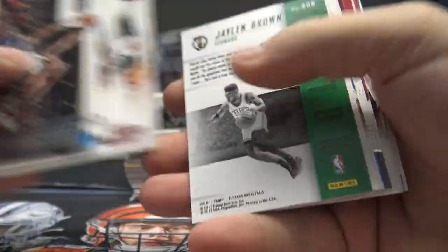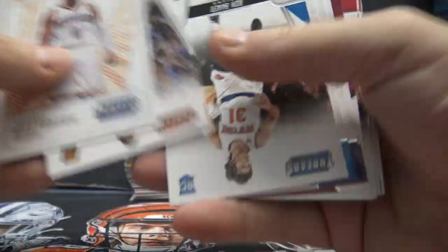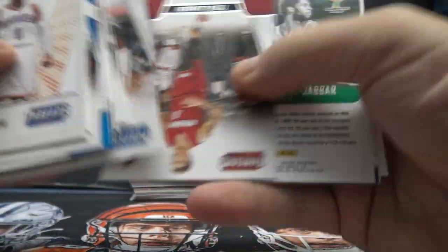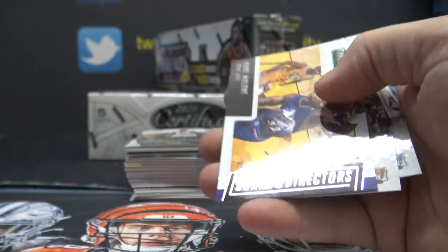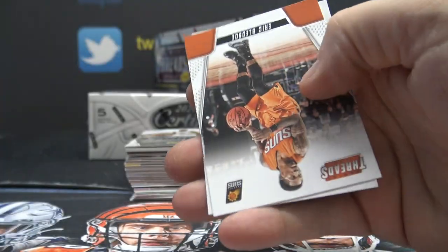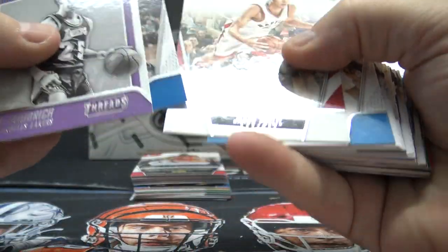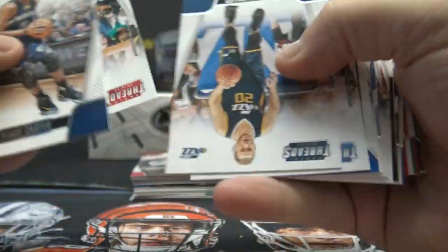Shaquille O'Neal, Jaylen Brown again, Russell Westbrook — another leather I should say. Kareem Abdul-Jabbar hardwood pioneer, Karl Malone base, Jacob Purdle, Mark Jackson, Malachi.